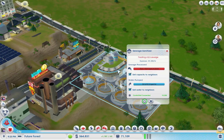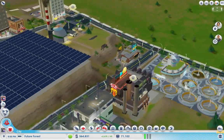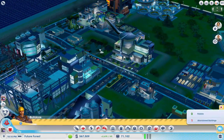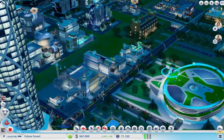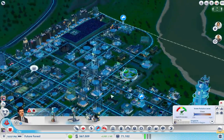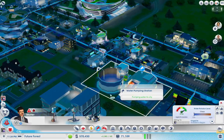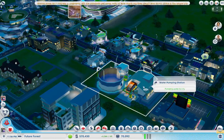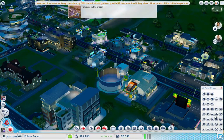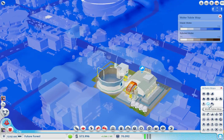They're running at full capacity. Dang it, pull it together. We have an extra water plant somewhere, I thought. Here's our water plant. We have excess water because the other thing is also making water, and this thing only has one pump and we're not even getting the maximum amount. Let's check the water table. Yeah, that area is being drained of water, so eventually we're going to have to shut that down and move it somewhere else. It's not polluted though, which is good.